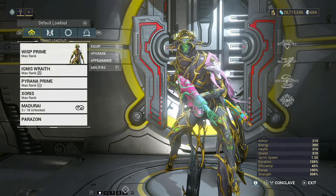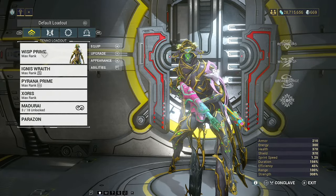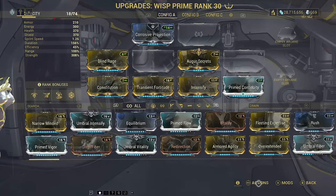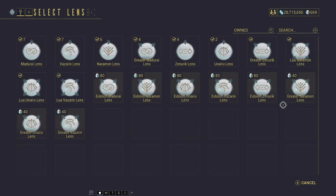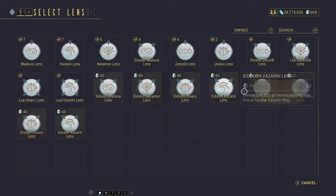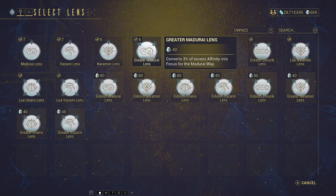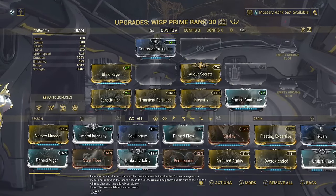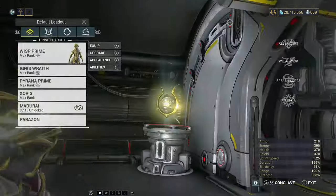Moving on to how we gain focus: you can come over to any of your gear, but the greatest recommendation if you want to farm directly is to put the focus lens onto your warframe. Select your actions tab — it's right down at the bottom — and then go ahead and select a lens to put on the item. I use greater lenses spread across my gear. Now, anytime this warframe is at max level and would normally gain affinity, a portion of that is going to go into my focus school instead.